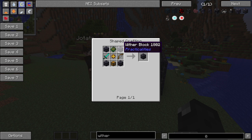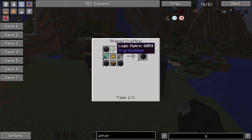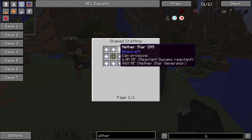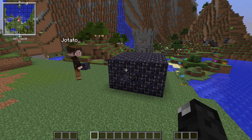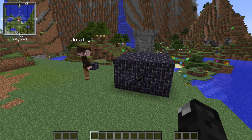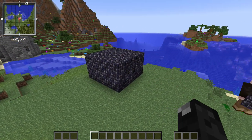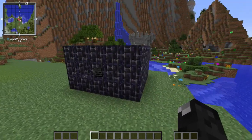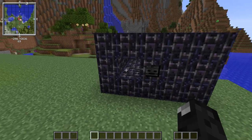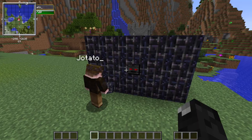On top of needing the wither blocks, a sword, and a bow, you also need eight nether stars just to craft one of these structures. That means you have to manually farm the wither a good few times before you can even make one. That seems fair — and once you've got one, you can just keep farming more. I personally have a couple dozen stars still, so it's not too bad.